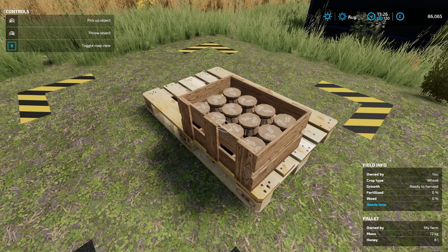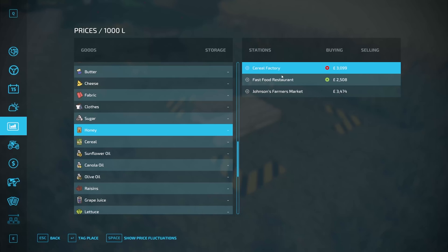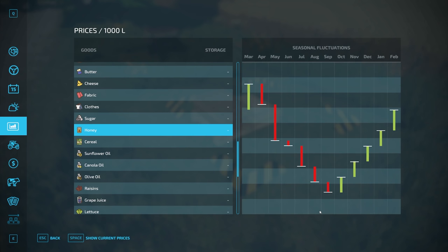There we go — we have our first pallet of honey! Obviously the longer you leave it, the more you get. In the prices page you can see we have three different stations and you can even see the price fluctuations. This will definitely give you a good idea of when to sell.